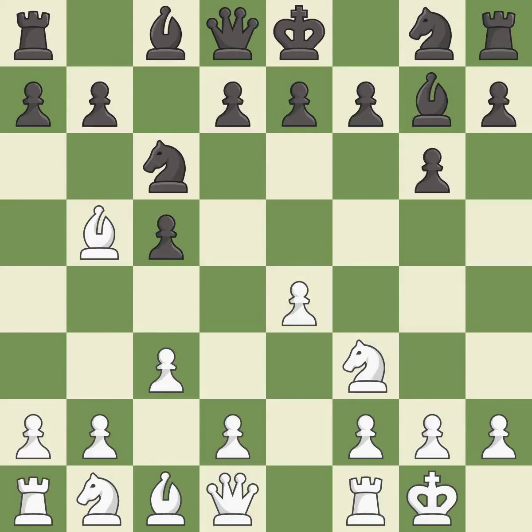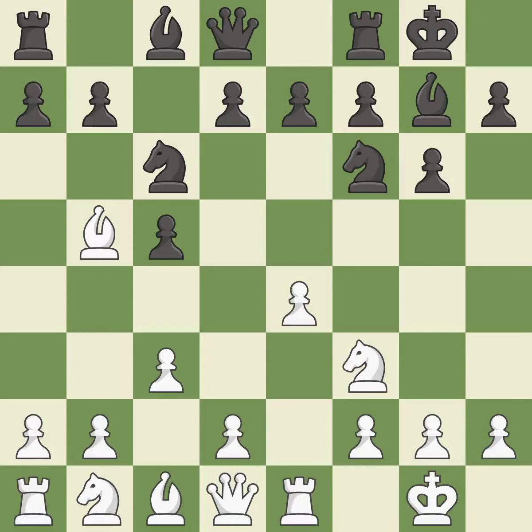c3 controls the d4 square, prepares the d4 pawn push, and allows the queen to develop to the queenside. Nf6 develops the knight toward the center, attacks the e4 pawn, and controls the d5 square. Re1 activates the rook and supports the e4 pawn. Castling gets the king out of the center and activates the rook. h3 controls the g4 square and stops Ng4.